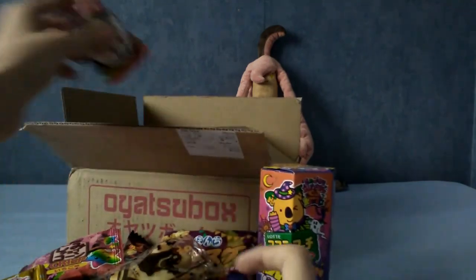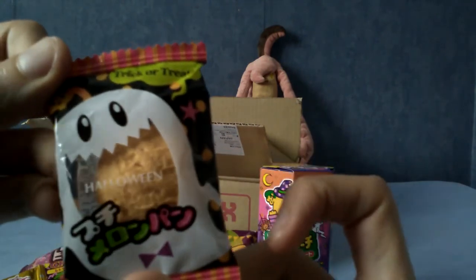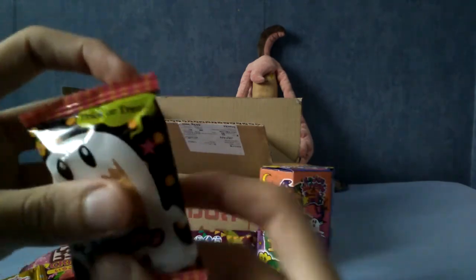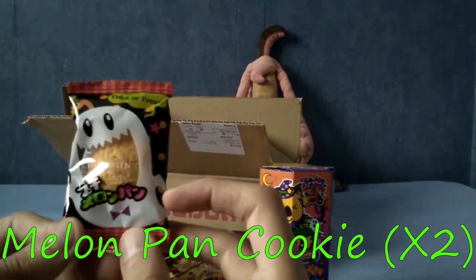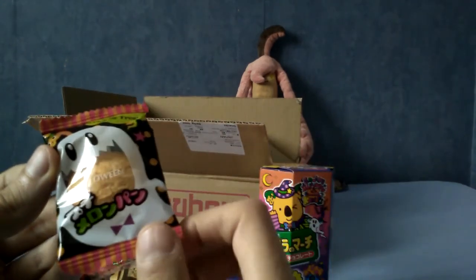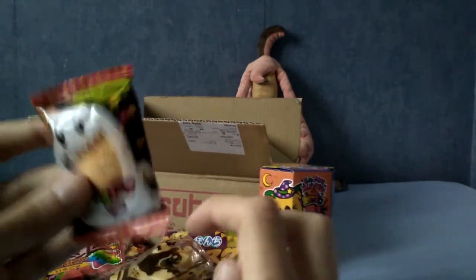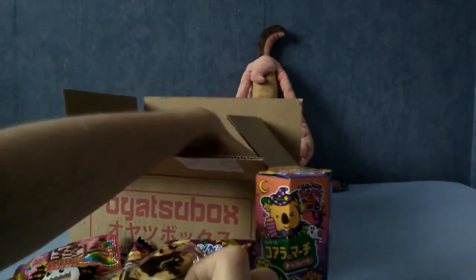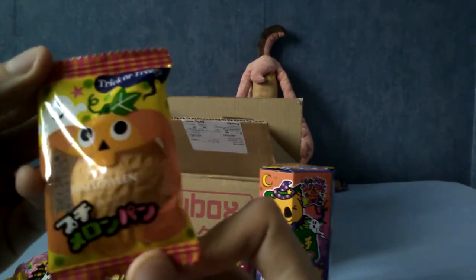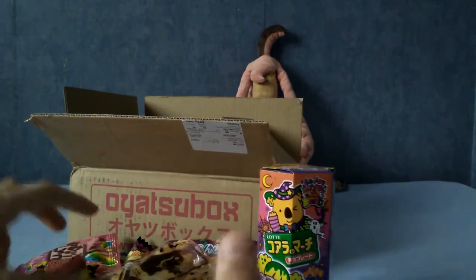There is a smaller thing here — that is a ghost with something in its mouth. This is one of two melon pan cookies, apparently. If you don't know what melon pan is, it's a Japanese baked thing with cookie dough that tastes a bit like melon. So we'll probably find another one of these somewhere. Yes — we have a ghost eating it and a pumpkin eating it. I've never actually tried melon pan, so I'm quite looking forward to that.